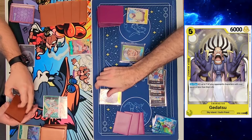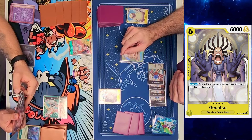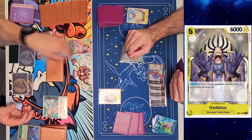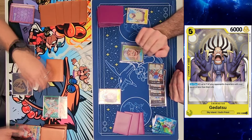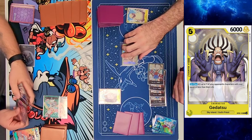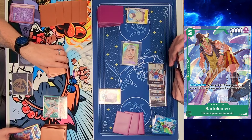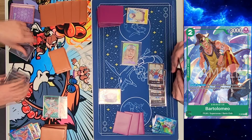I ended up playing Godatsu and popping Nami — she's trash. I wave goodbye to Nami — a bit of humor at the card shop — and swing five at life. He counters out with his promo card, Bartolomeo.